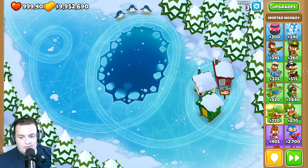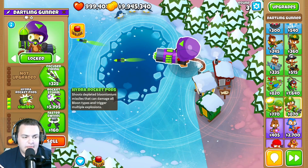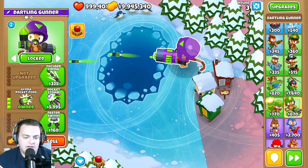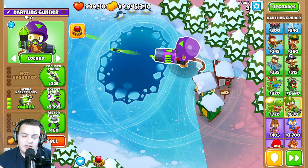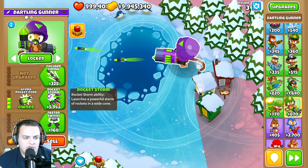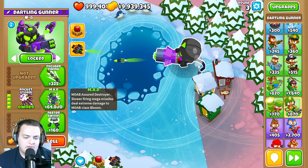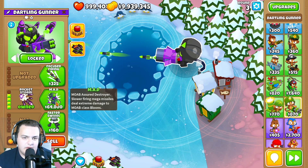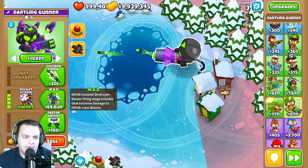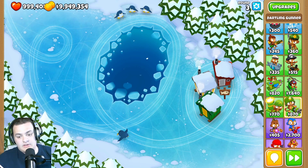The dartling gunner only had price changes. For medium, the Hydro Rockets third upgrade went from 5,100 to 4,800 — cheaper. However, Rocket Storm got a little more expensive, going from 5,250 to 5,550. So 300 was just moved from one upgrade to the next.